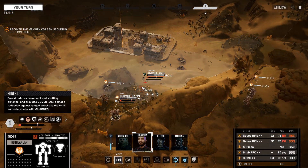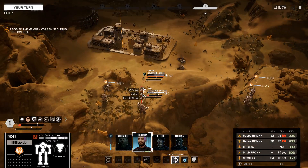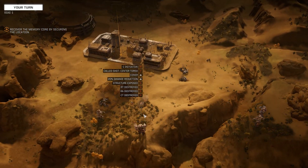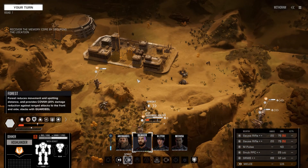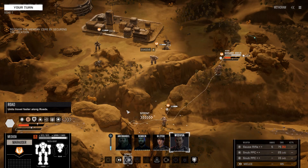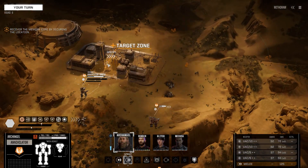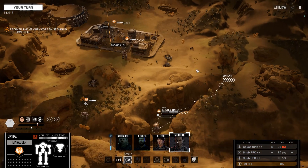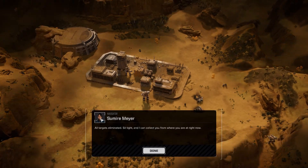Moving the Marauder and Thunderbolt up in case of reinforcements. Opening up twin Gauss rifles on the Commando — it takes both hits initially, survives, and it's actually the follow-up weapon fire that finishes off that Commando. Poor little guy did the best he could. Sprinting up through these canyons, we have the memory core, but the mission is not yet over — there may be an enemy lance inbound, and that looks like it will be it.